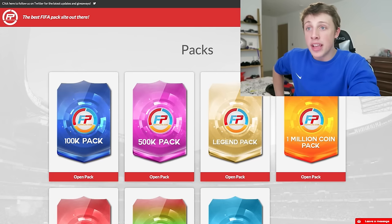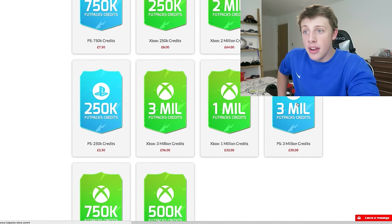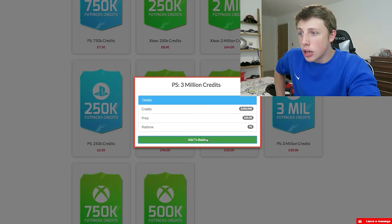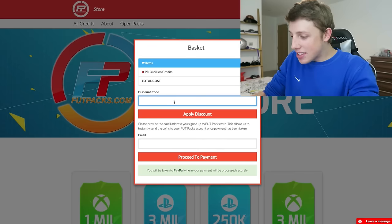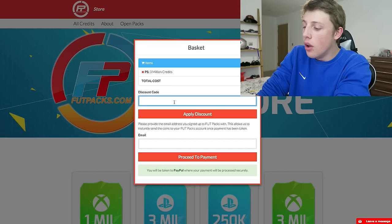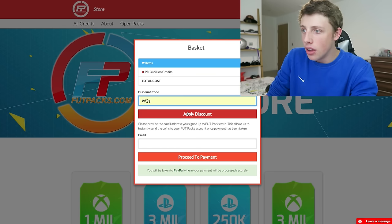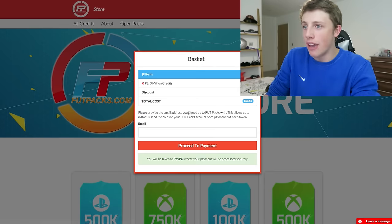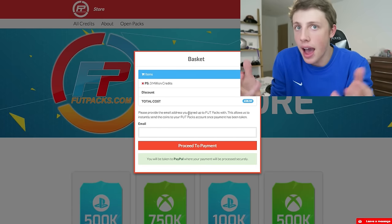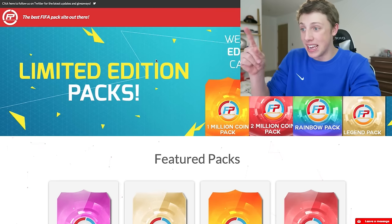I've already bought 10 million coins. To buy normally, you go on here, say I want 3 million, click that, add to basket - that's it. They've also given me a discount code which I think works for you guys as well - it's W2S. Apply discount and you get 5% off. But enough of that, let's open these packs because I want to see if they're actually good.